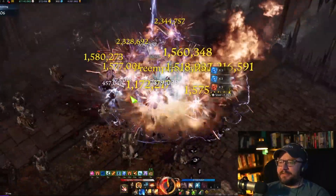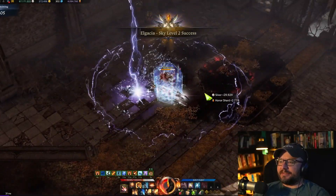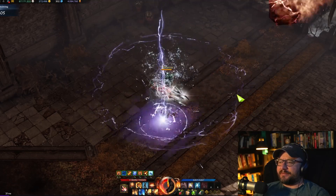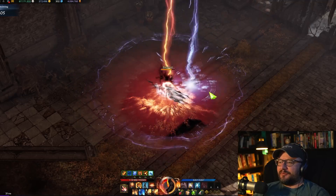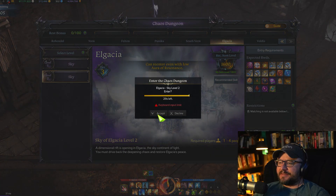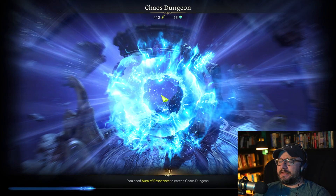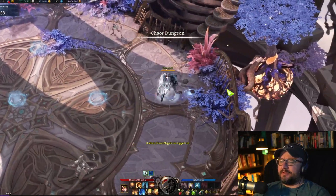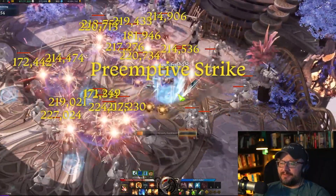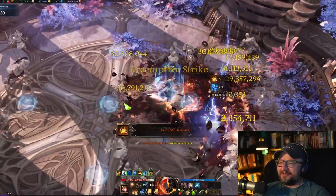All the guides say to use the Missile Barrage, and it just seems so isolated — because if a dude gets right here and you press it, all the missiles kind of go to him. Whereas you need to be away from everyone so they can spread out. It works a lot better if you're over in the corner when you missile barrage. But I try to keep things as simple as possible so I don't have to think about it.